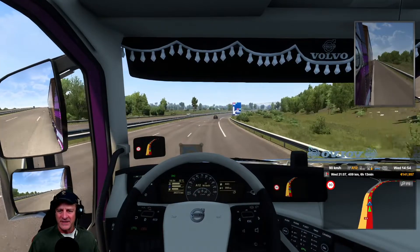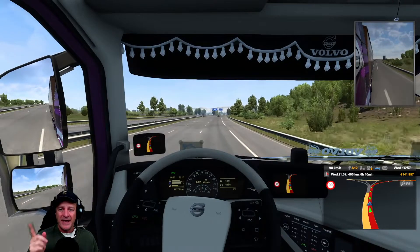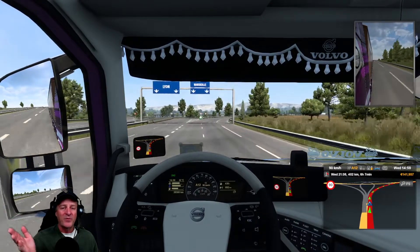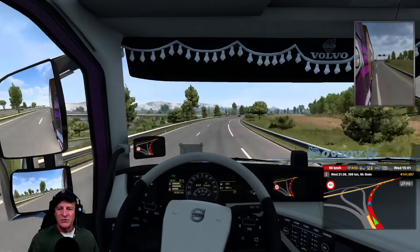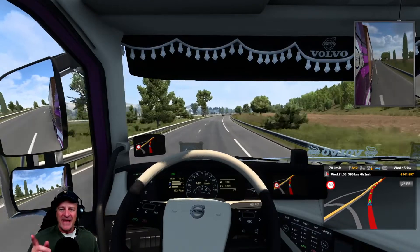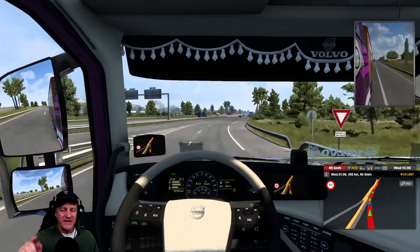Thanks to people that posted in the comments on the American Truck Simulator episode — someone cleverly pointed out that the 1.42 update had adjustments and refinements to the force feedback settings in the game. Of course, that makes sense with the Thrustmaster wheel coming out — maybe they're tweaking and improving all that. I think that explains the mushiness I was feeling in the wheel and the fact that the force feedback had been turned back to its default setting.